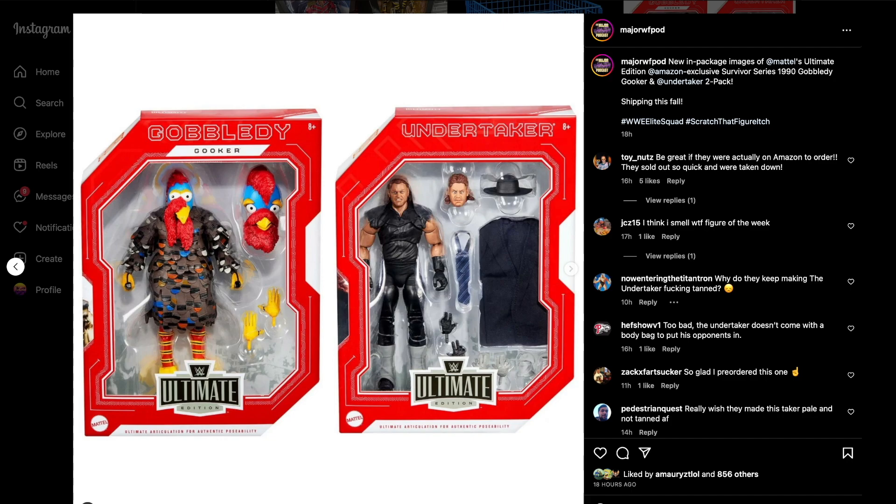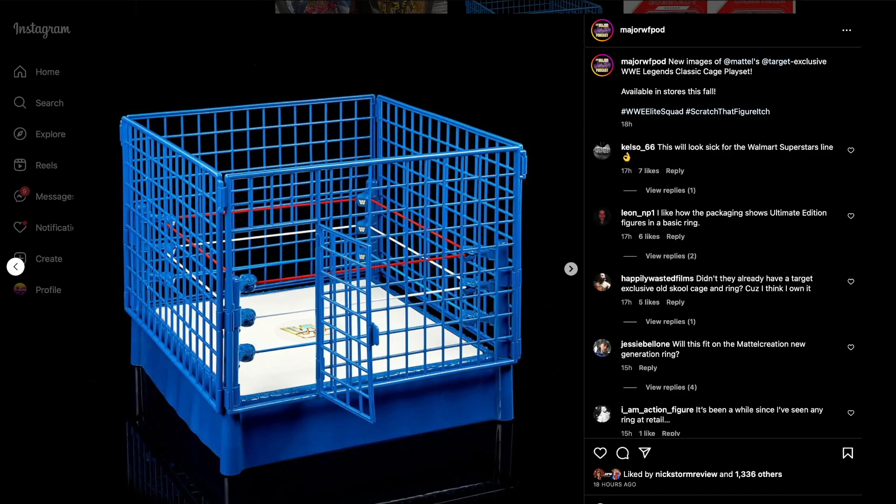We have mock shots of the GobbledyGooker Ultimate and the Undertaker. I still cannot believe we are getting the GobbledyGooker at all — this is unreal. These are Amazon exclusives that already went up for pre-order, and they should be arriving around September, October, or November at the absolute latest.